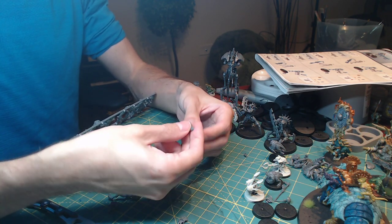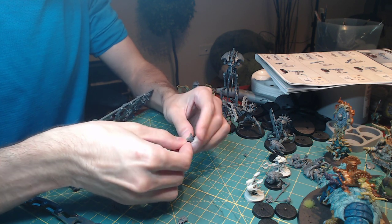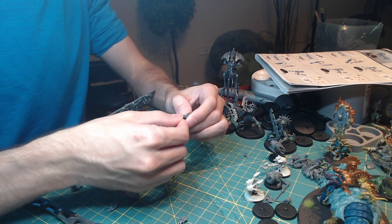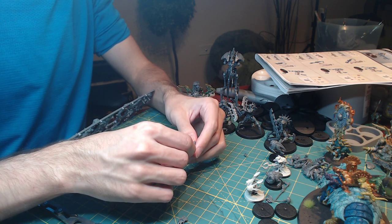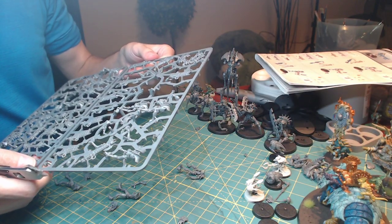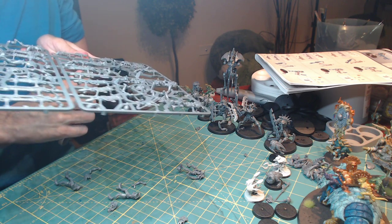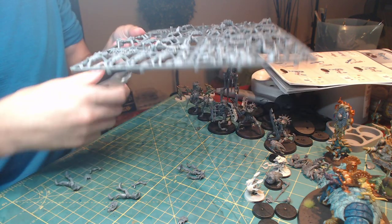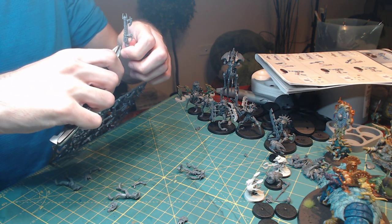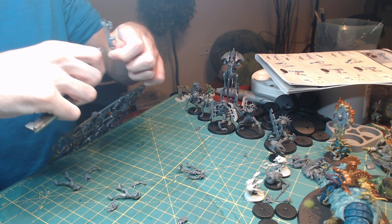All right, this goes here and then this arm goes in here. For the gun, I've got to choose which ones I'm going to use for these guys — I'll do the gauss flayers for these guys. That's B3A, B3A... here's B, here's 3, and here's A. Done.